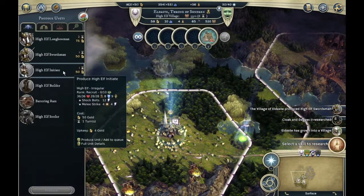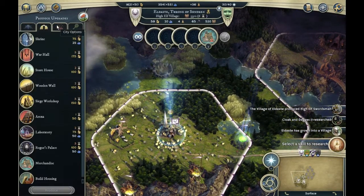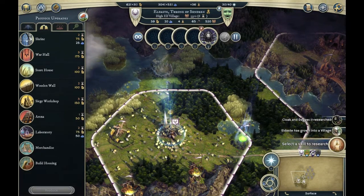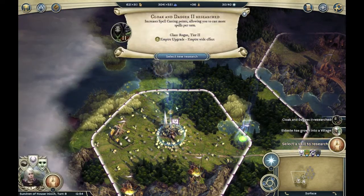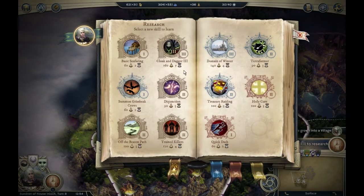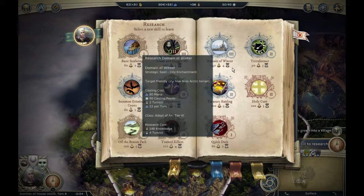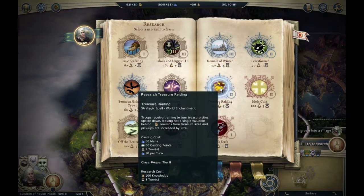Let's upgrade something — we'll put in a rogue palace and select a skill to research. Select new research: Domain of Winter, strategic spells targeting friendly city. Now likes arctic terrain — nope. Treasure raiding.